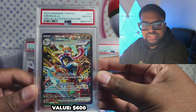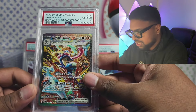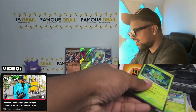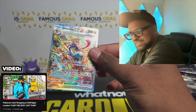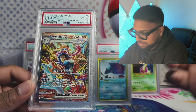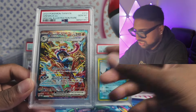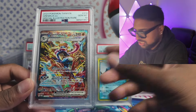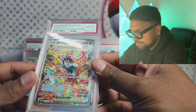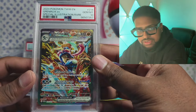Greninja — gem mint 10! You'll remember this from my Self Riches video. We pulled it in a tin I bought — it was kind of a throwaway video and I pulled one of the best cards in Scarlet and Violet. Charizard's about $700 now, and this Greninja was $610 — maybe $500 now. That one will definitely sell. As much as Greninja is cool, I want that $500 back.